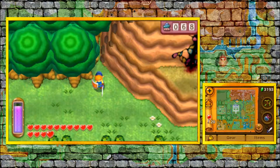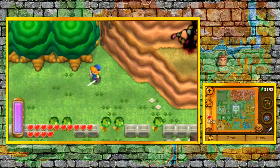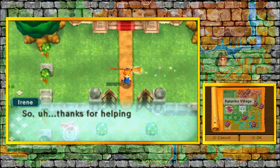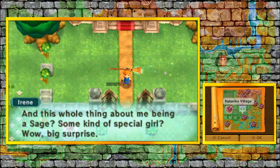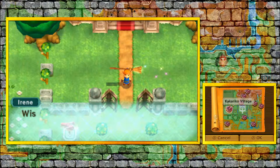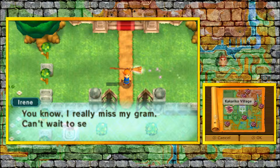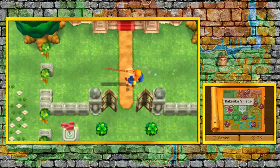Now that we got all the Mai Mais in this part and we got the two pieces of Master Ore, let's head over to the blacksmith shop and finally upgrade our Master Sword to the next level. After you save Irene, she starts talking again and she's not as mean as before. 'Hey, Irene here. Did I scare you? Thanks for helping me. This whole thing about me being a sage, some kind of special girl — wow, big surprise. Wish I could leave where I am now, but I'll have to keep sending my broom. I really miss my gran. Can't wait to see her again.' I'll see you at the blacksmith shop.